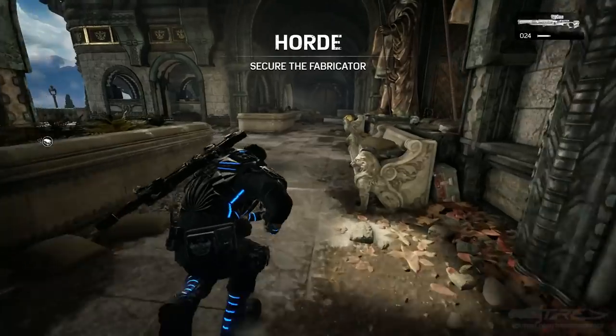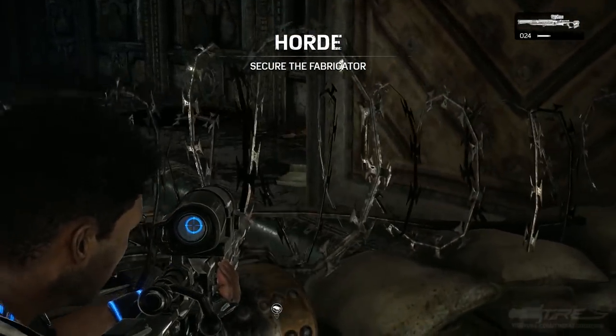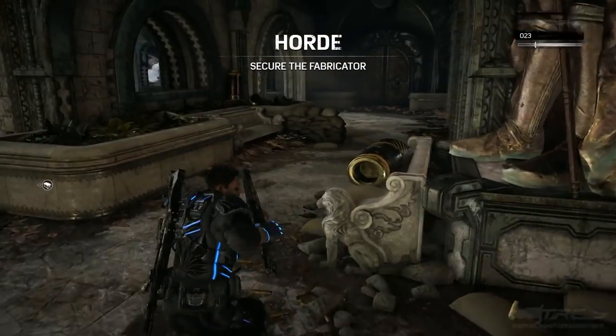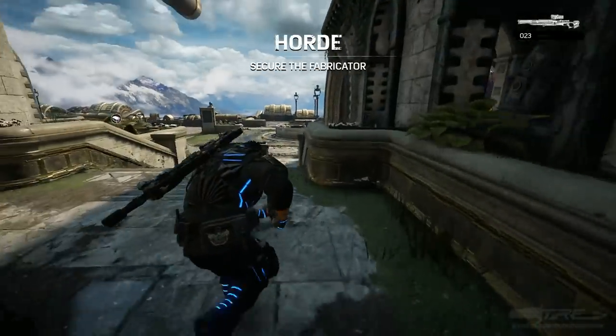Scattered around the map are seven total hidden notebooks that you have to destroy in a particular order. I do a run in this video where I run a certain route so you guys can just follow exactly what I do. I found this easter egg to be easier using a sniper, as you can get better angles on the notebooks that were placed further away.